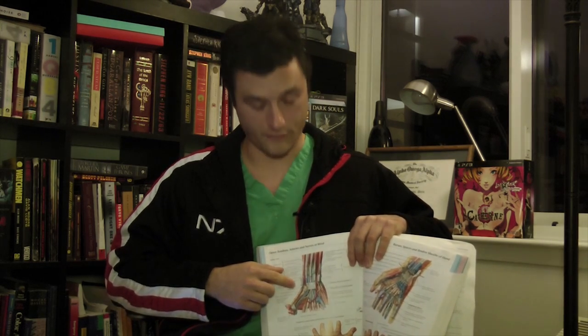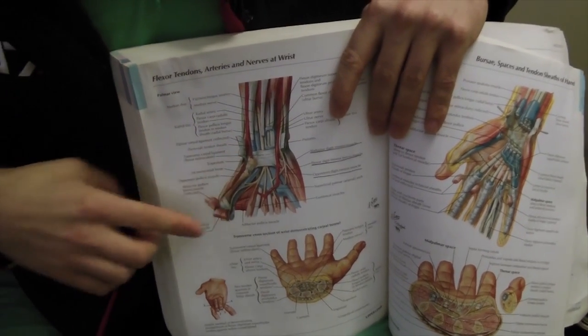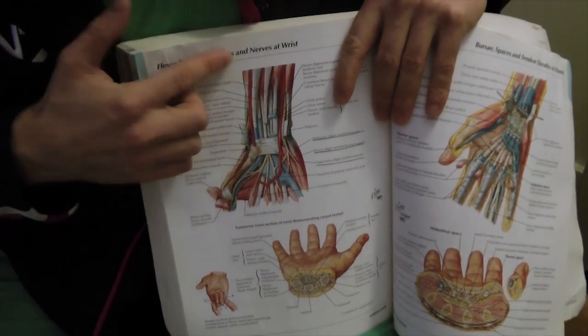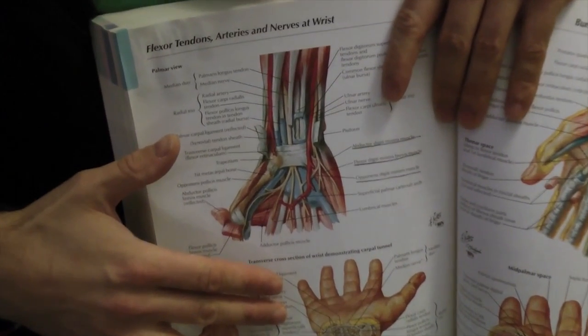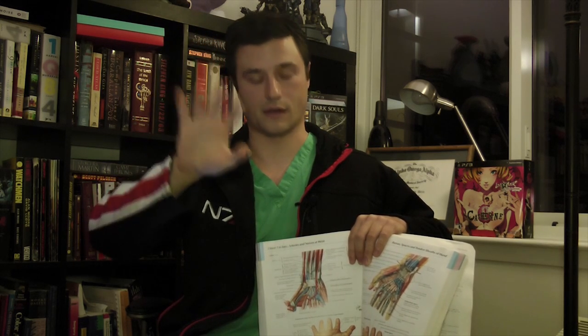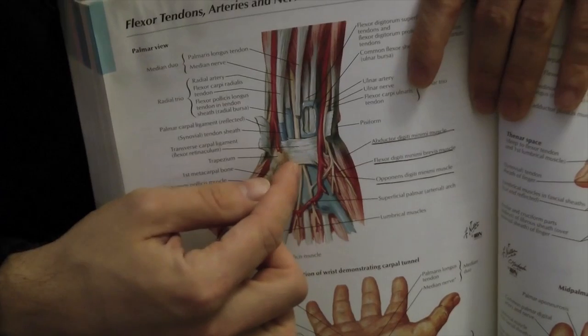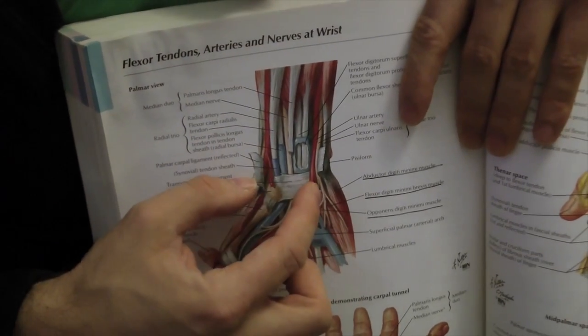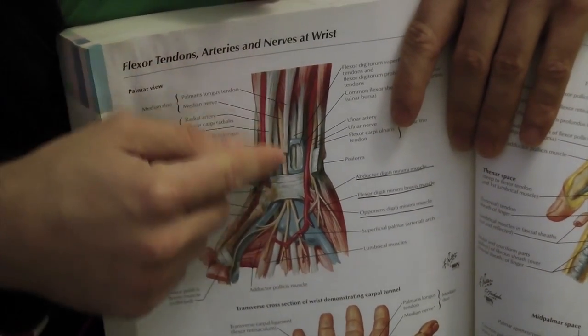So let's talk about Carpal Tunnel — you've all heard about it, some of you may even think you have it. So what is it? This is a drawing of the hand, and what you can see here is the so-called Carpal Tunnel, where the median nerve goes from your wrist and enters into your hand, where it's responsible for sensation and motor ability to your thumb, first finger, middle finger, and the medial part of your fourth finger. Across the wrist is the transverse carpal ligament — this really tight band that the nerve travels under.